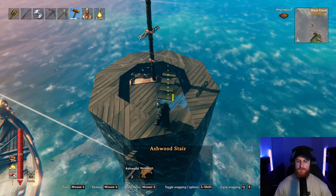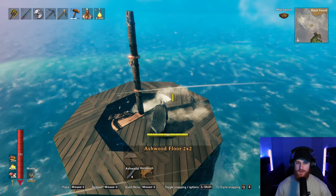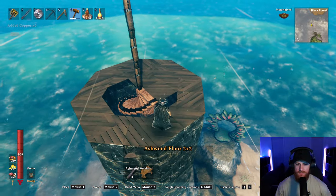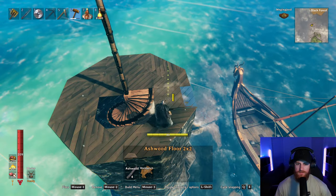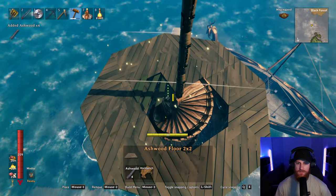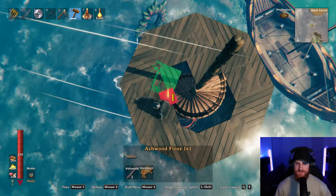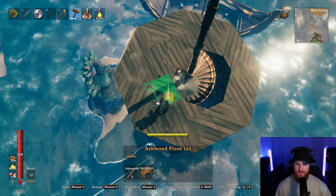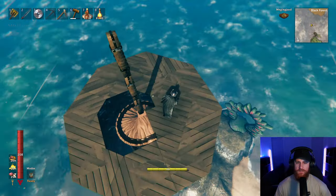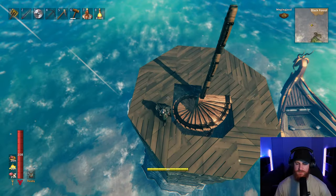I could use the ashwood stair — that could be pretty cool. Yeah, that would make more sense because I'll fit more in. Just checking if my head fits under that — no, it can't. This is one slight problem, I'm just going to have to rejig the floor a little bit to make it fit. Oh yeah, that fits pretty good. Just for symmetry purposes, I just want to do that so it's symmetrical.